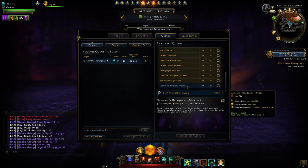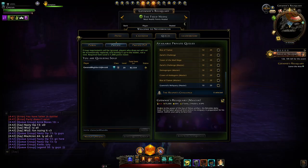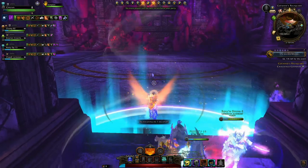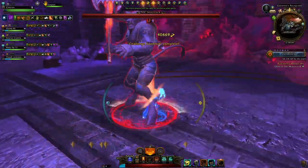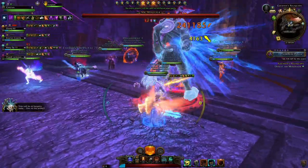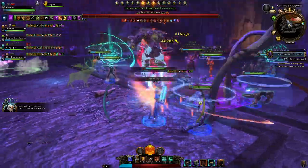This is significantly more challenging. As a public queue it's 80,000 item level; private queue it's just 75,000 item level. We're just going to cover the first phase in this video. There are what you could say five phases, and you can see you have Mr. Minotaur, what he's called right now.